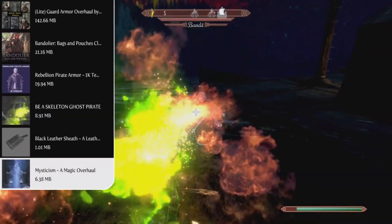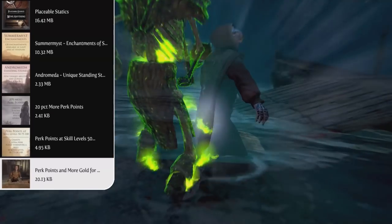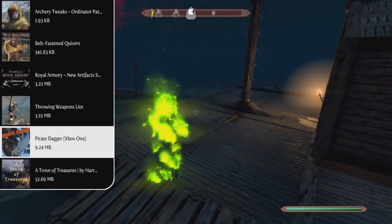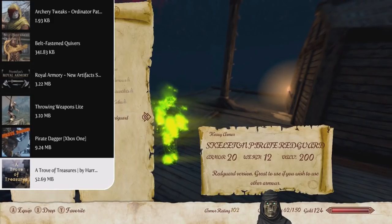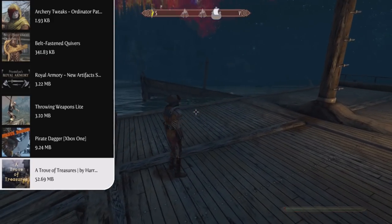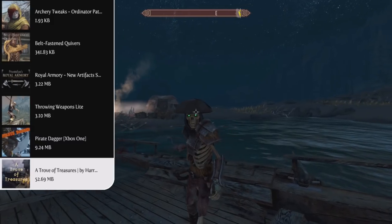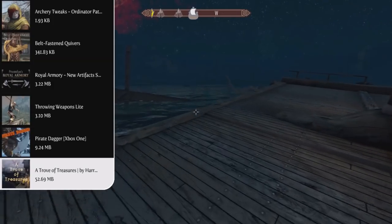Next up we're going to need some weapons, and what better mod than the Pirate Dagger mod? This adds a new pirate-themed dagger into the game that's craftable in the Steel category at any blacksmith forge, can be improved at the grindstone with one steel ingot, and is also enchantable. Our next weapon mod is called the Trove of Treasures, which adds 17 new unique items including one new shield, two new daggers, six new swords, two new great swords, three new maces, a new war axe, a new battle axe, and a new war hammer. It doesn't list where the weapons are located, so you have to follow the riddles in the mod page description, which is a really cool touch.